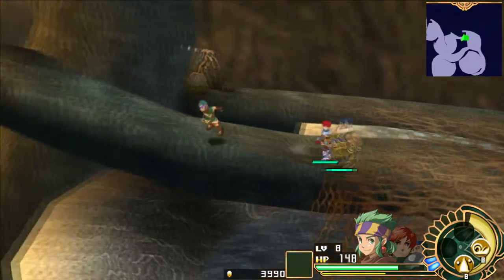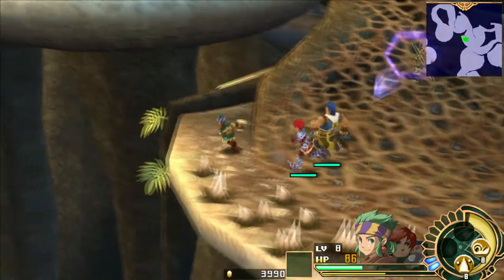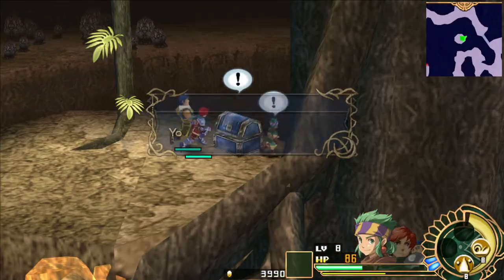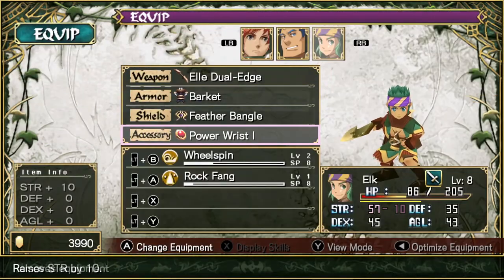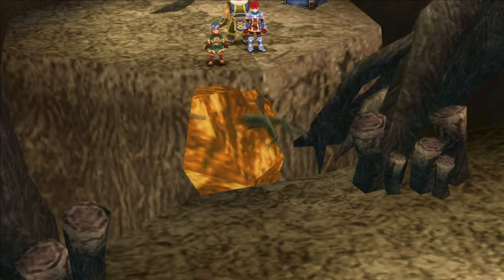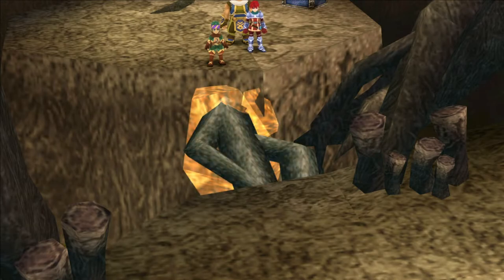Let's get on up here. You may notice that little red dot on the mini-map — we want to take that path and go down real quick. Yes, there is a treasure here: a silver feather. This is another ailment accessory. This one prevents the heavy status.